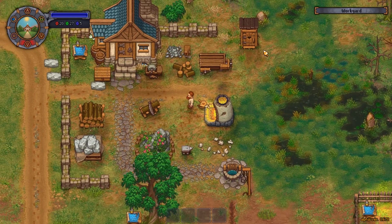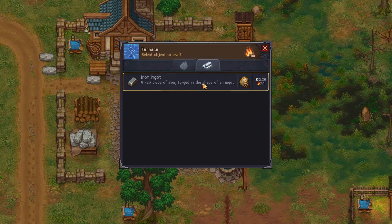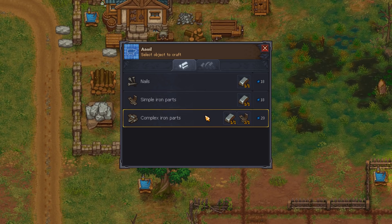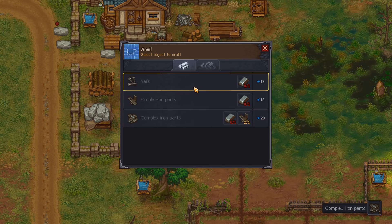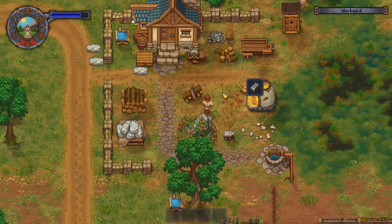I need some more firewood - actually I've got coal, so let's shove that in. I can make some more complex iron parts out of the simple iron parts that I have. And I need nails which will require some more of that.